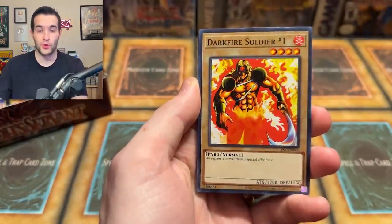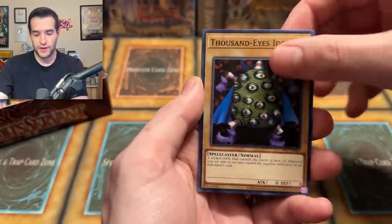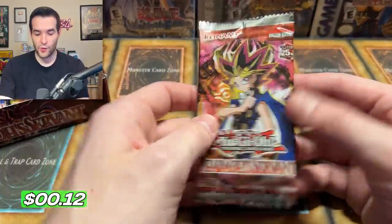We have Flame Champion, Imperial Order Secret Rare — why not?! Respect Play. The cool part about doing the random packs is we could pull as many foils or as few foils as possible. We could pull both Secret Rares — anything can really happen. We have Steel Ogre Grotto. You can pull multiples of the same foil — we could pull another Genzo, who knows? We got an Idol, we got an Overdrive, let's just pull back-to-back Genzos — why not? We have a Major Riot.